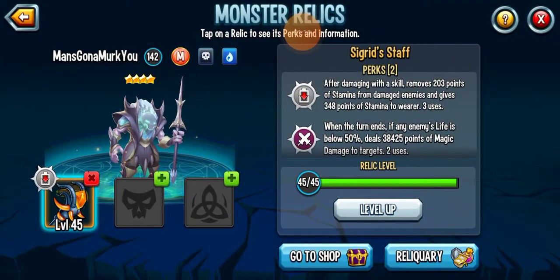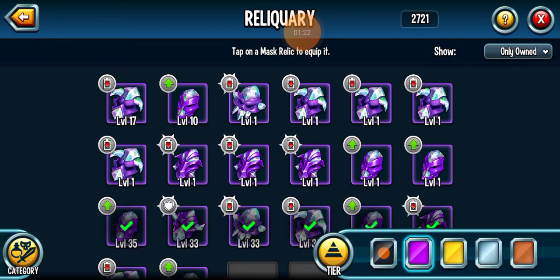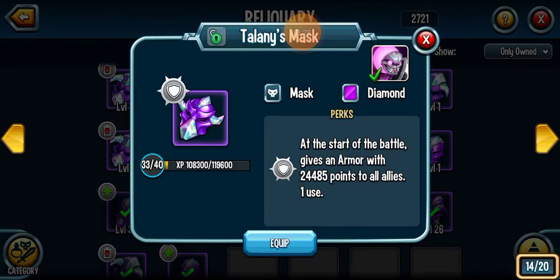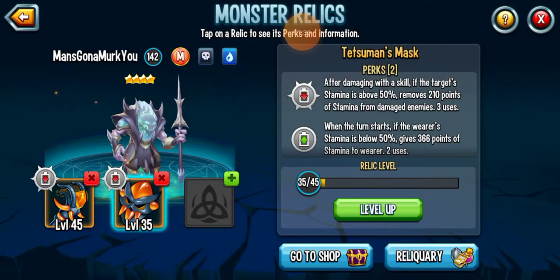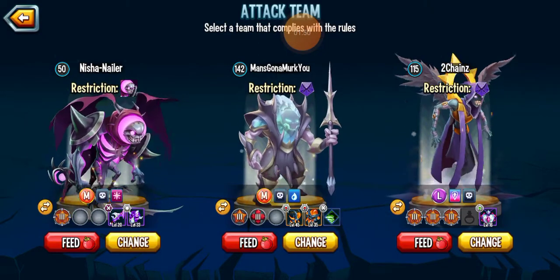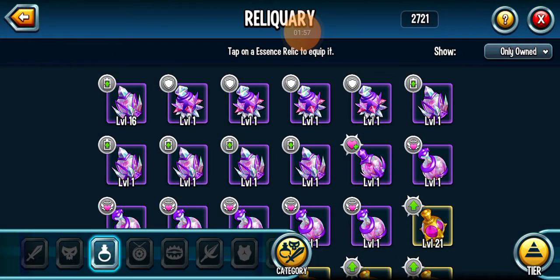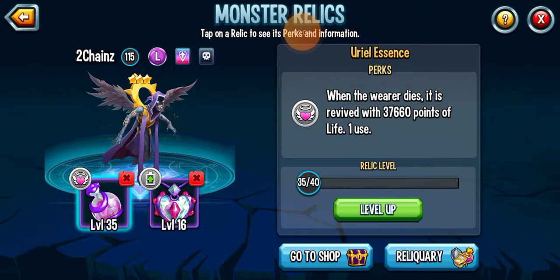I've got Sigrid Staff at level 45, which is always good. I was originally gonna use Talony's mask, but I think I'm gonna actually use Tetsuman's mask — the extra turner skill kind of mask. And I'll probably put on the bird here for the extra damage — the blossom talent. The bird's always really good for adding extra damage. And I've got 3 team speeds on Nisil the legendary.